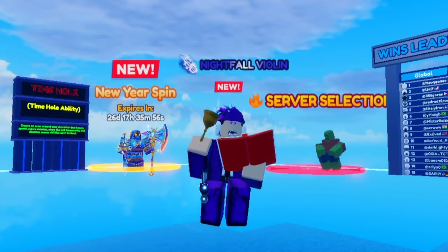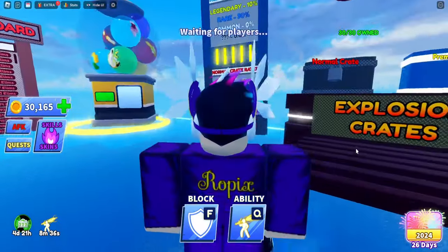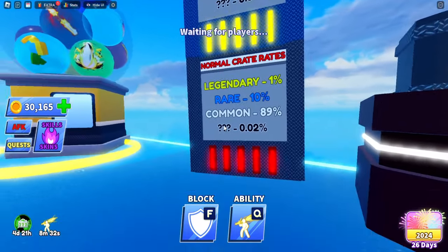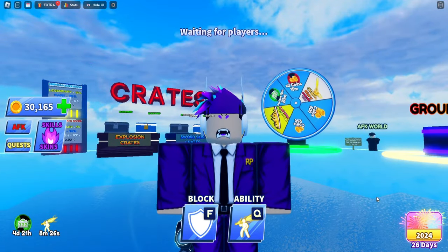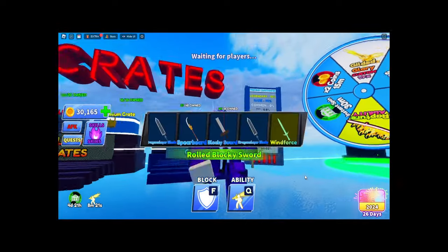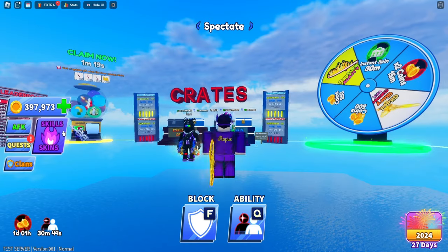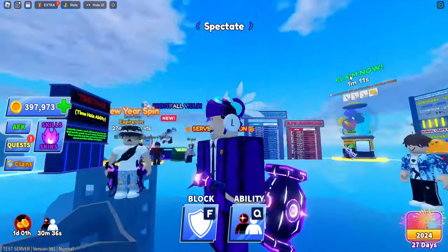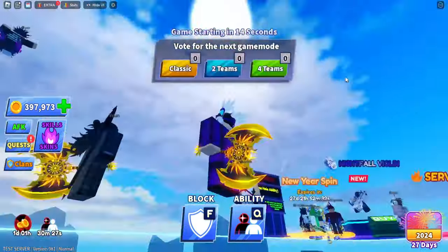Next up we have the new secret weapons. If you go to the shop you'll see question marks at 0.8 and 0.2 — those are secret weapons Blade Ball has released. You can get those from spinning. I have void hammer, righteous blade, and emperor's act — all three of these are secret weapons.